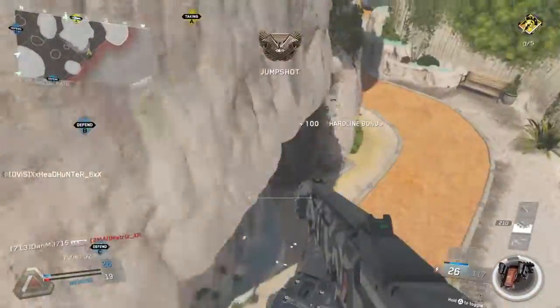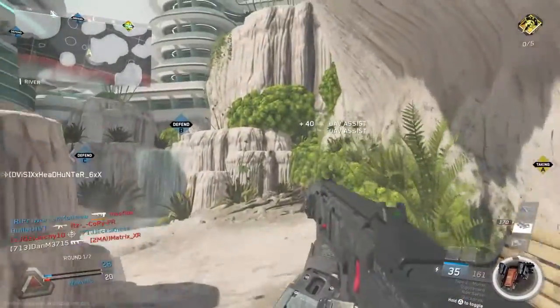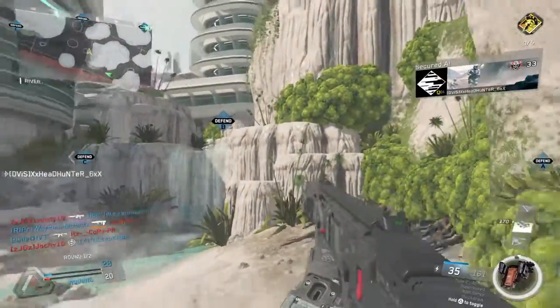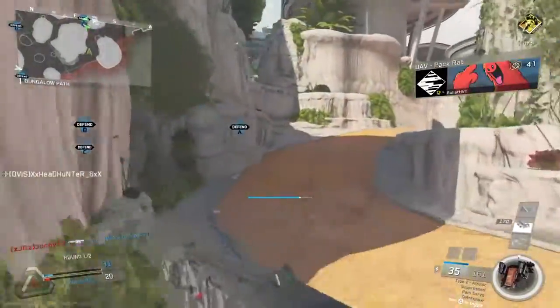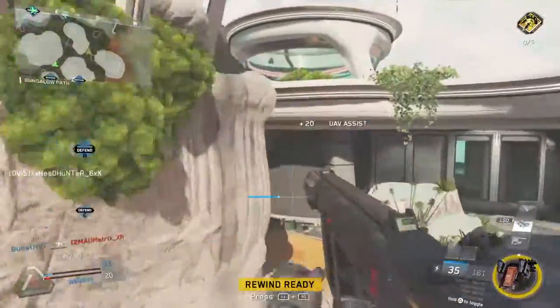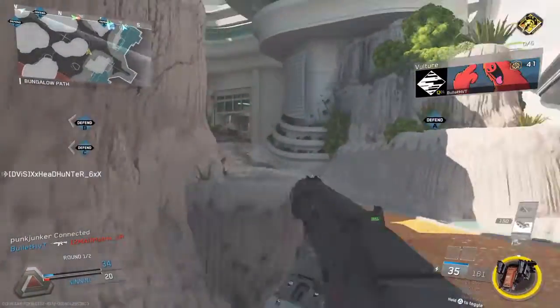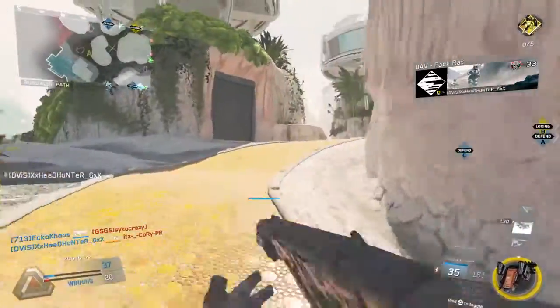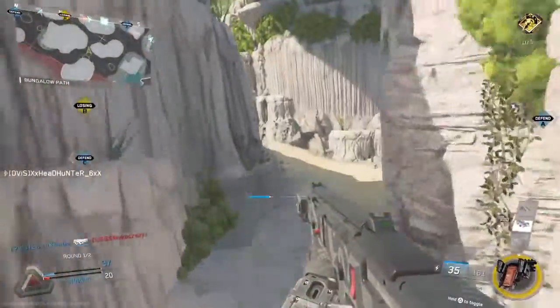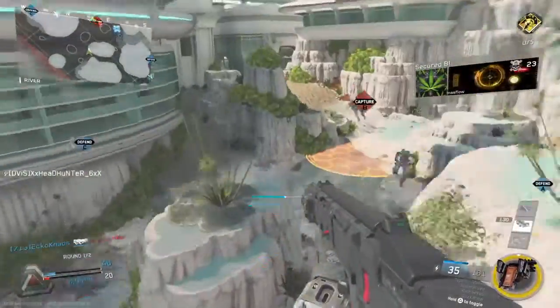Securing A. We're holding all points. Defend. Friendly drone support is active. Ally Vulture on the field. Friendly drone support is active. Losing B. Scars have Bravo.